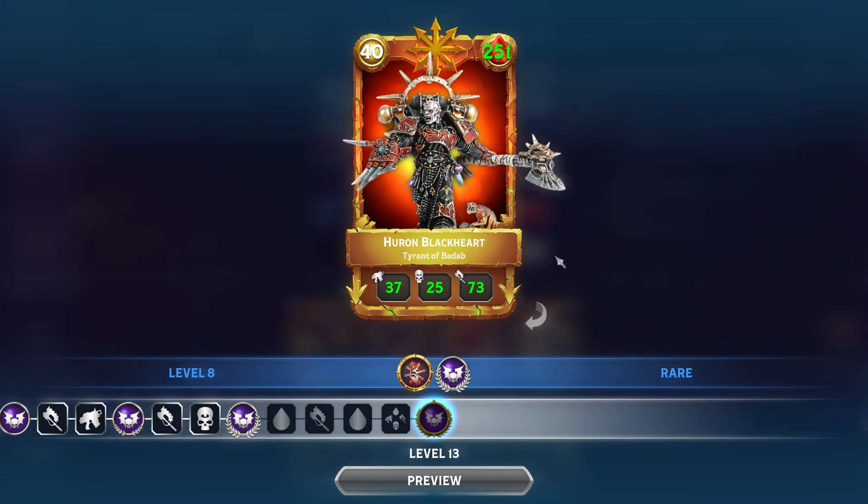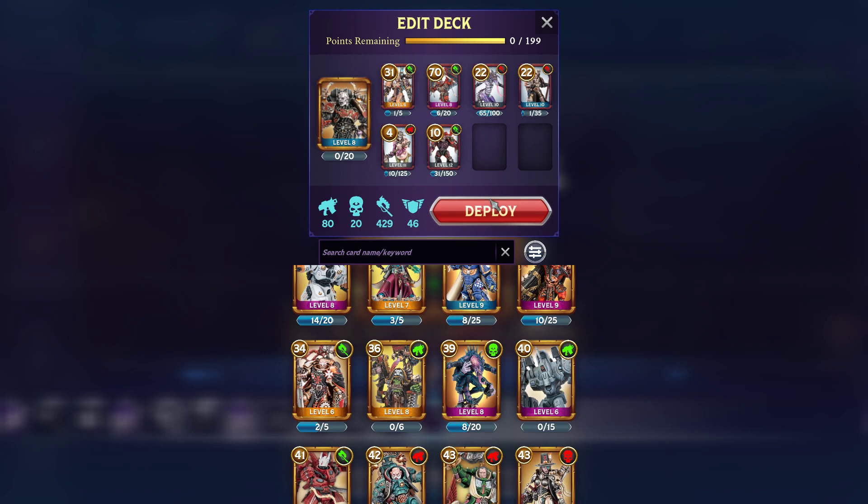So with this guy, one of the things you can do is go pure melee — just your hardest-hitting, punchiest melee cards — and they are cheaper than equivalent cards because they don't have the other attack types. Except they do when you kill opponents with the Tyrant of Badab.